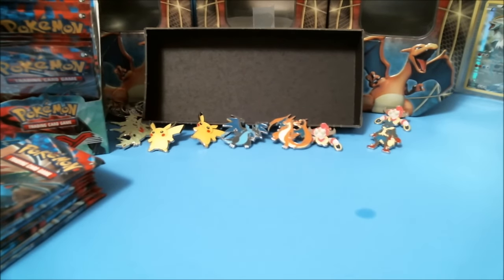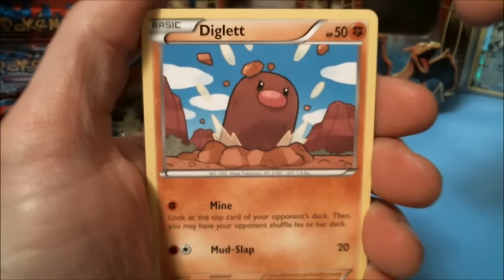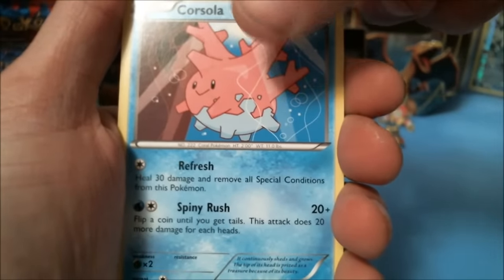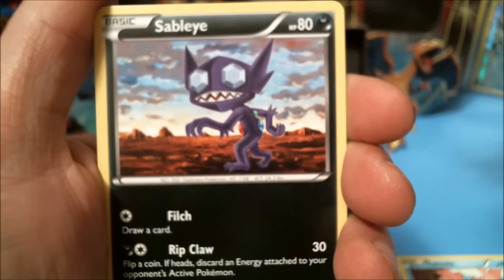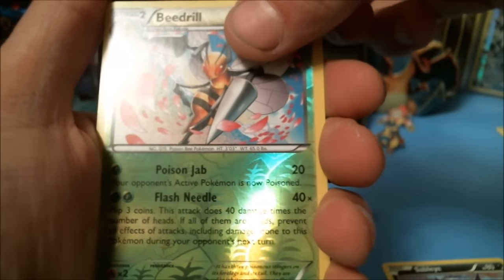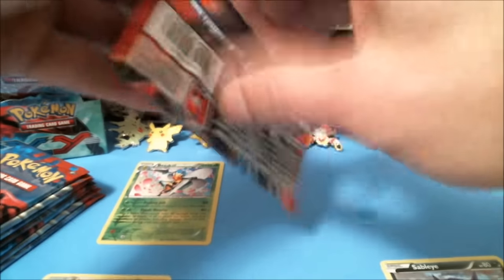I think this is pretty awesome. Let's start it off with the XY base set. Let's go ahead and try the regular card trick. Alright, we've got a Diglett, a Taillow, an Ekans, a Lillipup, a Doduo, a Corsola. I think this is the first set where they started bringing back a lot of the Pokemon from the original sets, which was really cool. We've got a Sableye, a Fairy Garden, a Beedrill reverse holographic rare, and a Magcargo non-holographic rare. First pack's done.